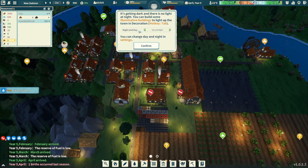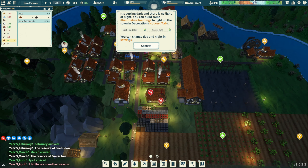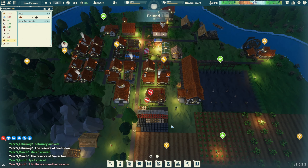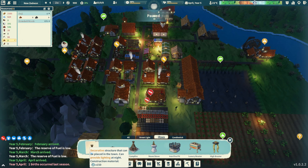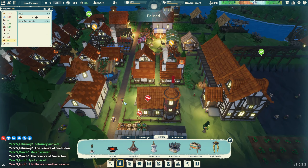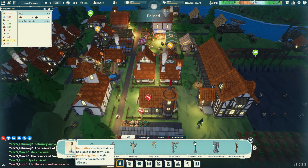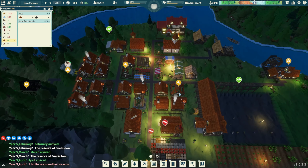It's getting dark - there's no light at night. You can build illumination buildings and there are decorative items in the hot tab. There are flame torches, candlesticks, and street lights but they're expensive and need to be unlocked. I don't feel like the era is right for street lights - we don't have electricity. I'm not worried about decorative stuff yet, we need functionality.